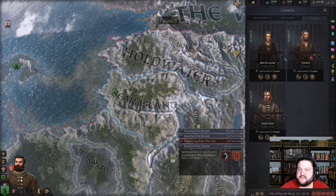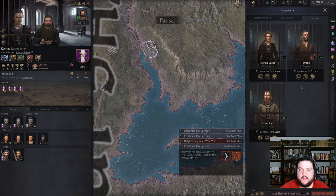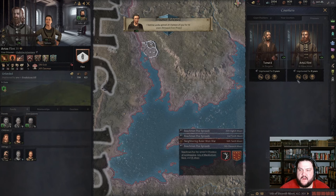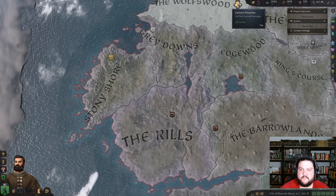Do I have prisoners I can ransom? She has some claims — where though? Part of the north. I'm just gonna let her go. Hard — kind of useless. Ransom him for a dollar — he's been there for a while. He's part of House Flint but he does have a claim on the Lordship of Breakstone. We'll keep him until we can fully ransom him.